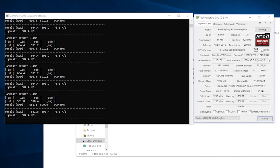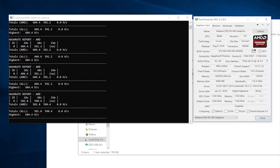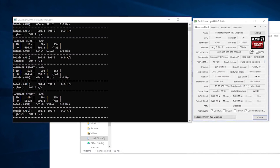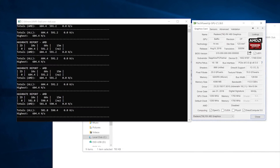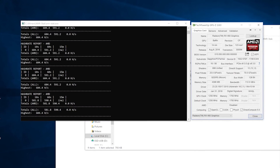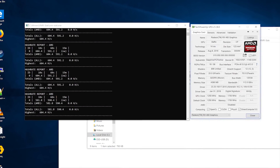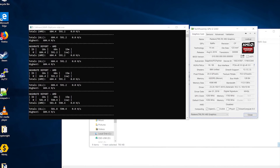First we have Cryptonight Lite V7. A lot has changed — Cryptonight has now forked into Cryptonight Lite V7, Cryptonight V7, and Cryptonight Heavy. I have all three of those numbers. Cryptonight Lite V7 is going to be 600 hash per second. This would be on coins such as TurtleCoin.